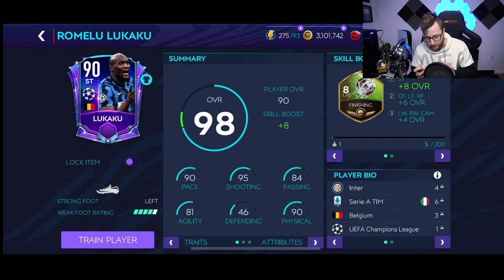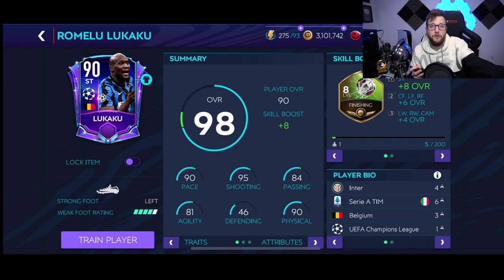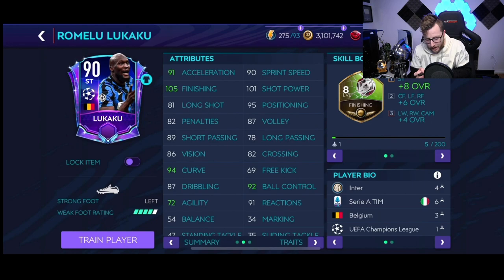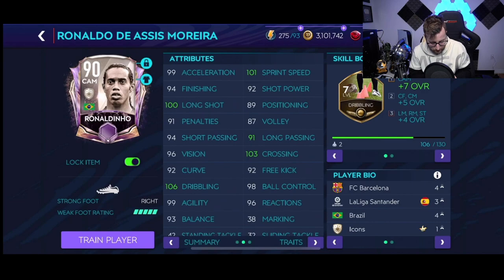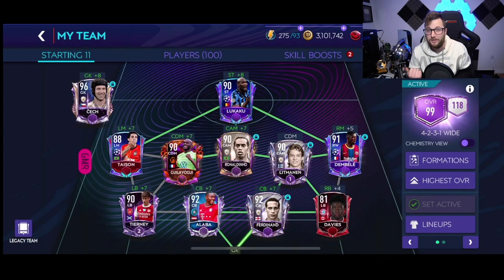Each player has two skill moves. If you're new to FIFA Mobile, you might not know this. Lukaku has roulette and heel to heel. Heel to heel is decent, but my favorite is the flip flap — that's a really effective secondary skill move, activated by swiping up on the sprint skill button. Ronaldinho has a rainbow and a roulette. Every player's tap move is a roulette, and each player has a different secondary skill move. Some defenders like Tierney and Alaba have heel to heel.